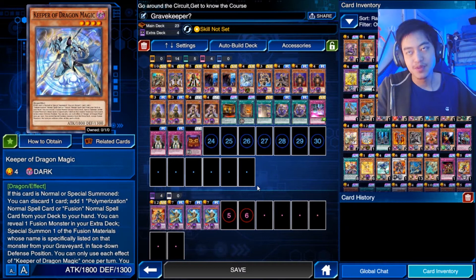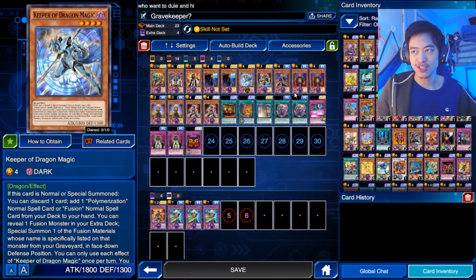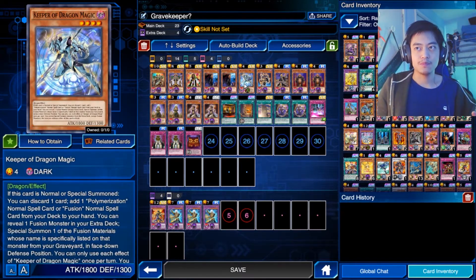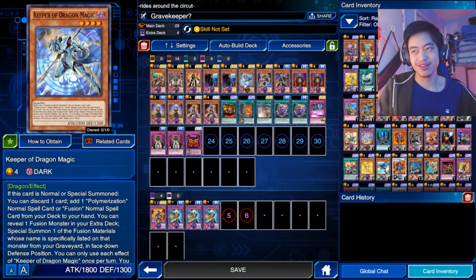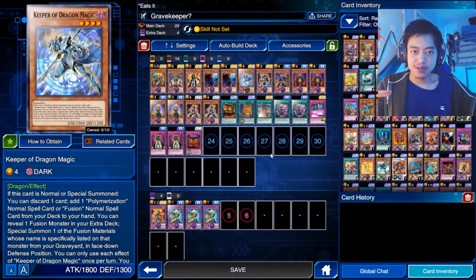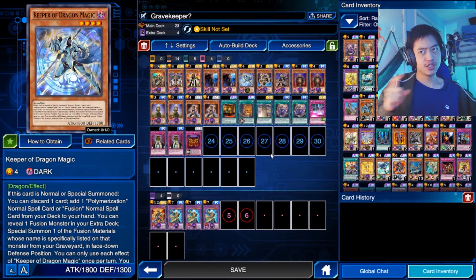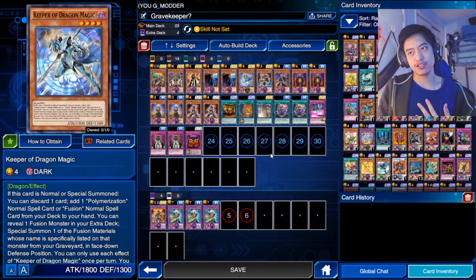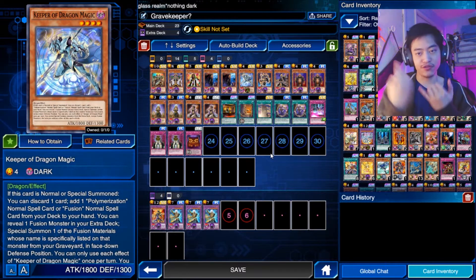The next card is not a Gravekeeper — it's the Keeper of Dragon Magic. This card is used to get Magicalized Fusion out of your deck. When you normal summon it, you can discard a card from your hand to search one of those fusion spell cards. What I normally do is summon it and discard a Gravekeeper from my hand, so that Gravekeeper adds to the total needed for the Quintet Magician fusion.